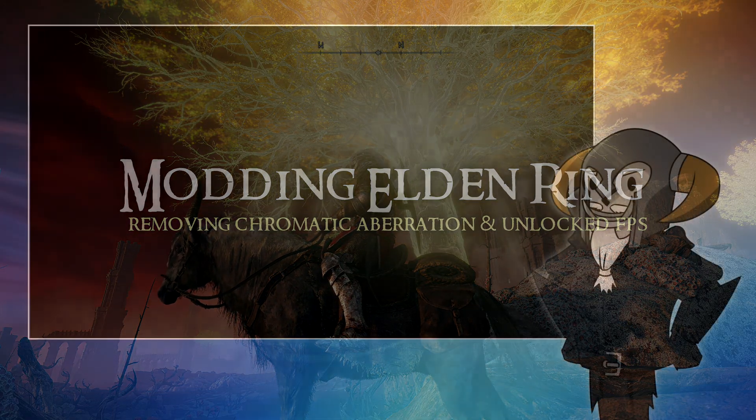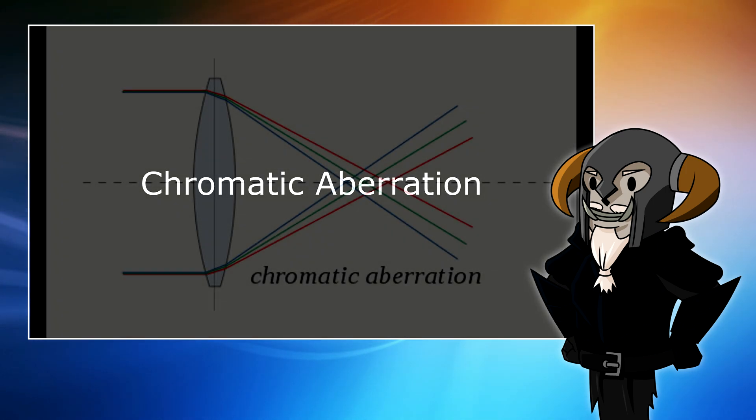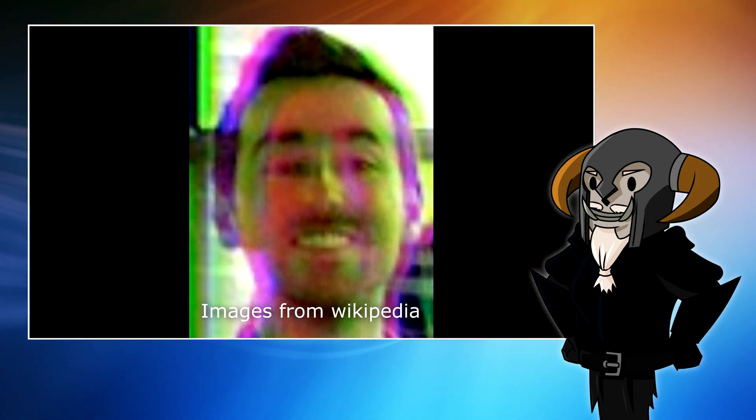The main suspect is chromatic aberration. If you don't know what chromatic aberration is, it's something that happens in real-life lenses. Photographers call it color fringing - basically a sort of blurring of the colors - and usually it's something that photographers will try to remove and combat, because it's considered bad.